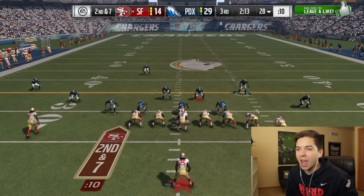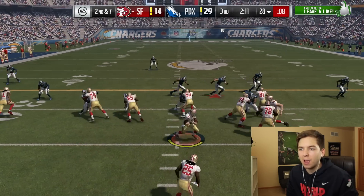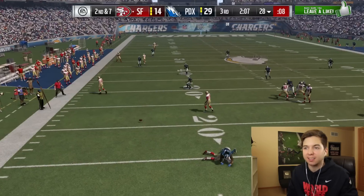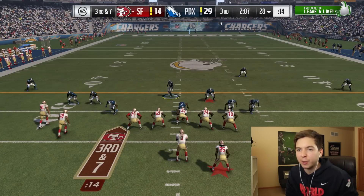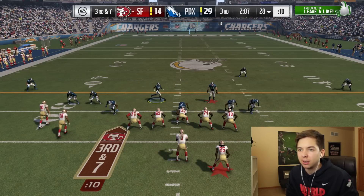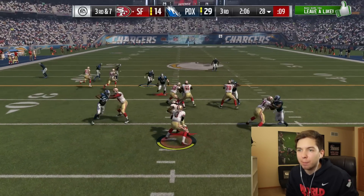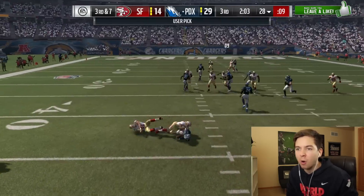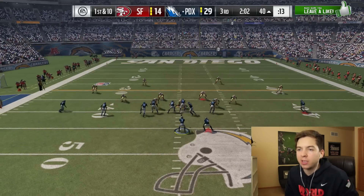I'm really curious what happened because my opponent put in someone else at quarterback, and I think it's a bronze. Regardless, we can't let up. Third and seven — if we get a stop here, it's probably a GG. Hightower, I'm going to need you to get some pressure. He's going to play action — and we got the interception! Devin McCourty. At least my opponent hasn't quit yet, that's good.